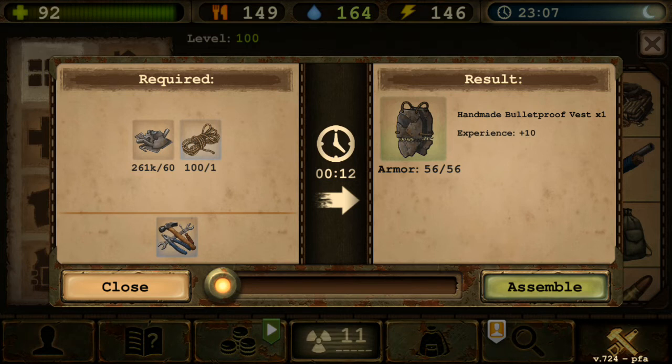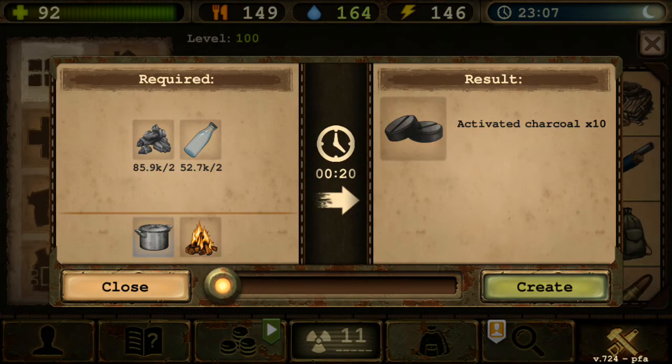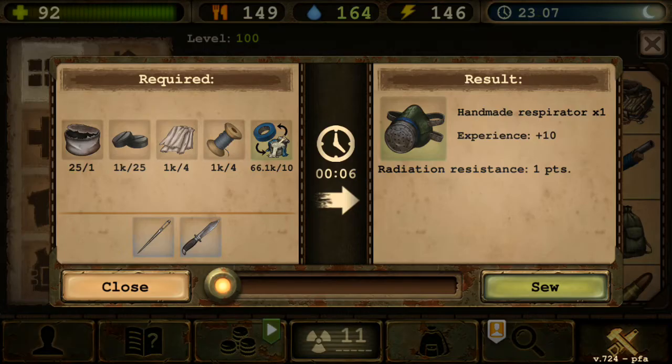We still need to craft cloth regardless. Handmade Bulletproof Vest — despite the name, it doesn't actually stop bullets. You can still get hit by them — it just gives 56 armor. Not the greatest. Activated Charcoal is useful since you need charcoal for medicines and other things.